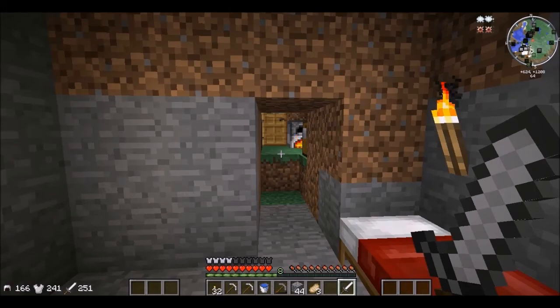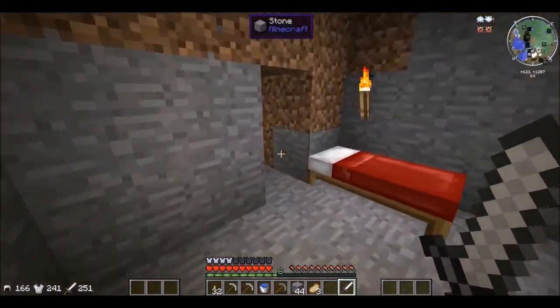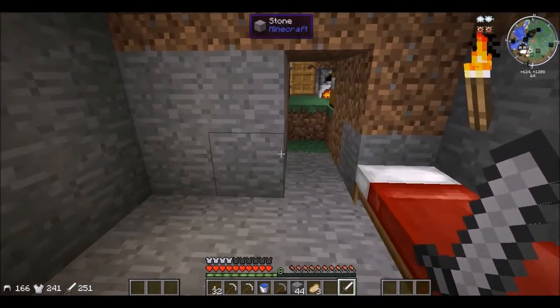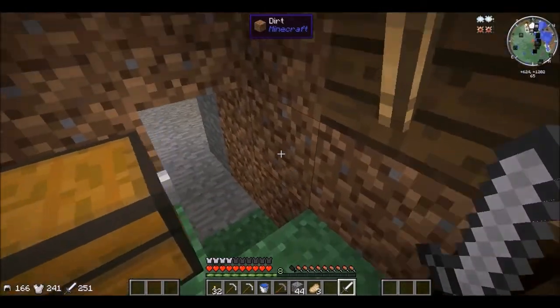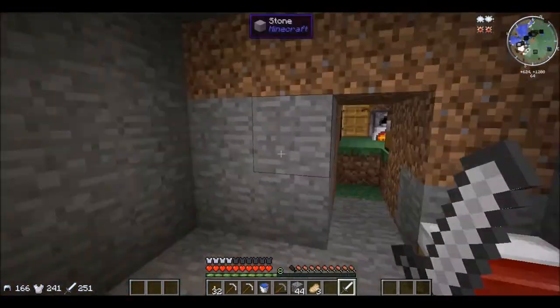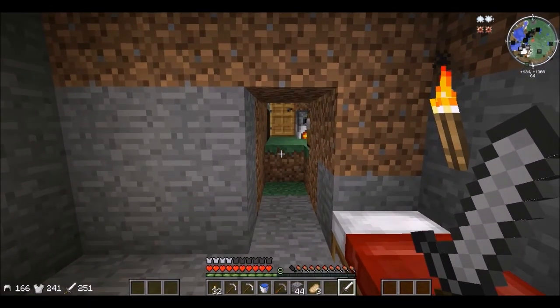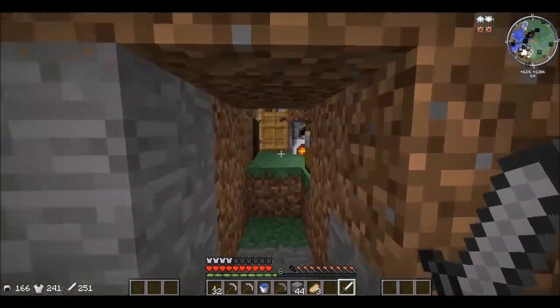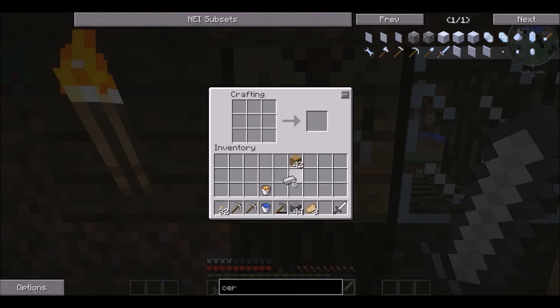Hello everyone, what's going on? It's the Lemon King back here on the Super Modded Survival Series, survival season number three. We are picking up right where we left off — went back down the cave, opened up that big area, collected all the iron and coal I could, and now I have that all cooking up. Also, I figured out how to get the hats to work, so now I got a pyro hat!